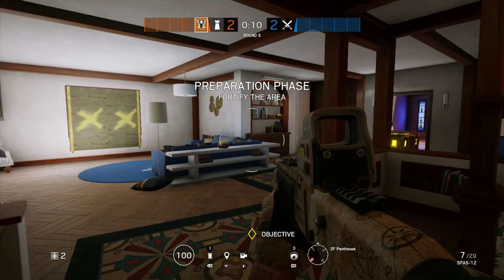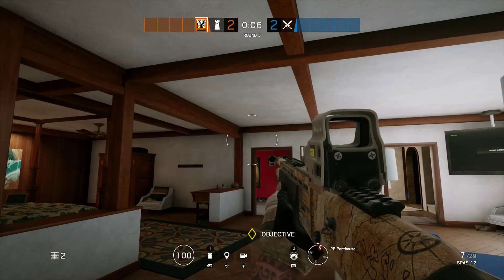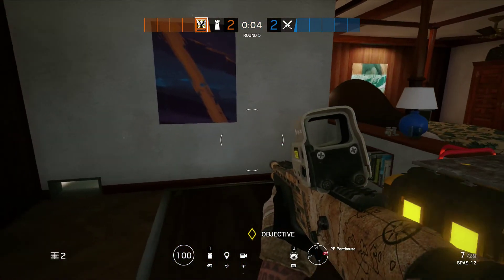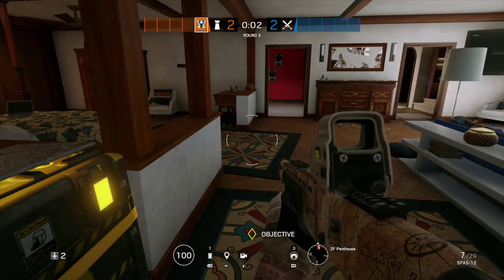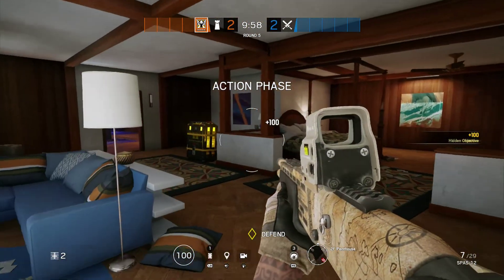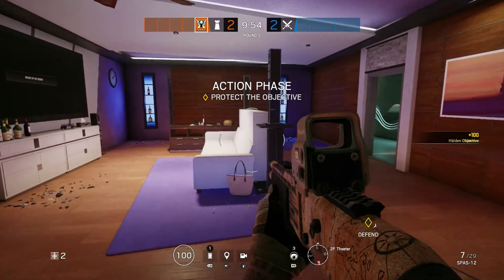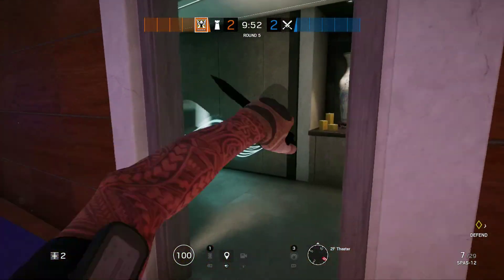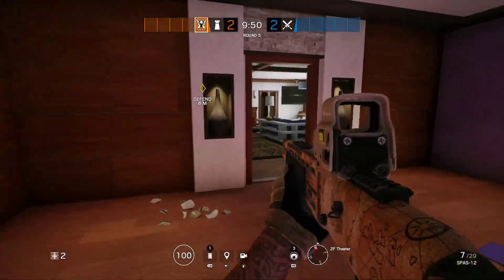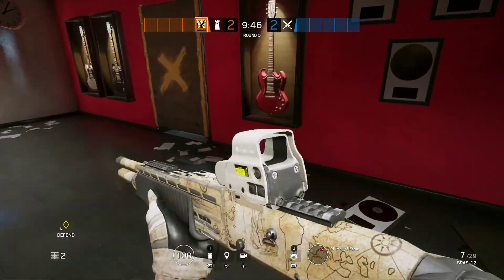Hey guys, I'm doing another video and this time we are on Coastline and this is the penthouse site. For this we're going to bring Valkyrie, Mute, Mira, Frost, and Echo if we can. But I'm going Valkyrie so it'll have to be Cam or someone else that goes Echo.